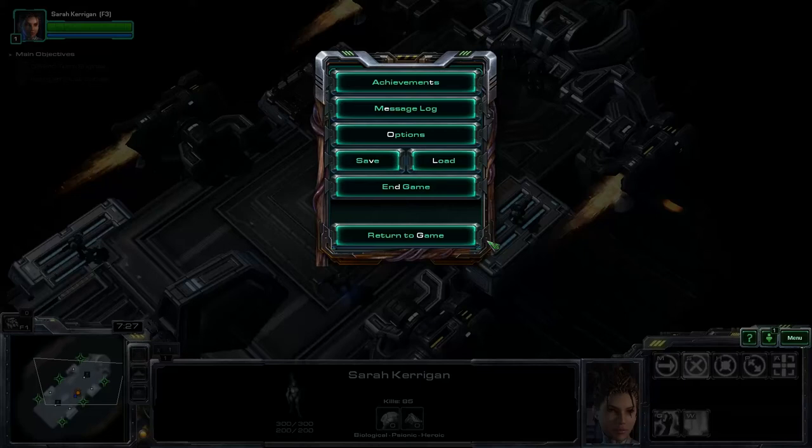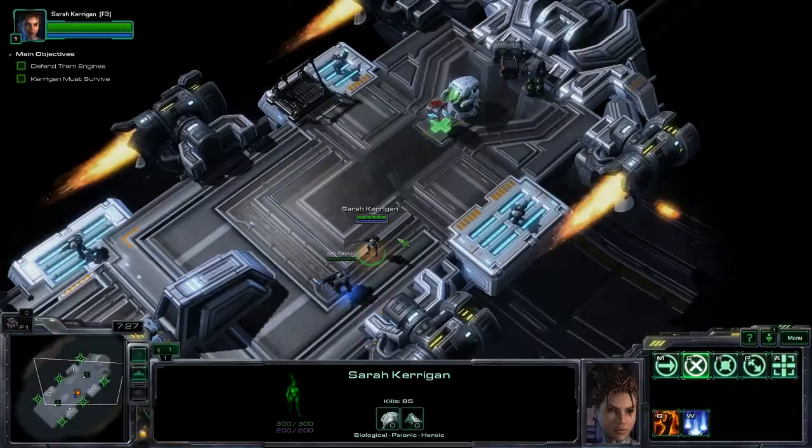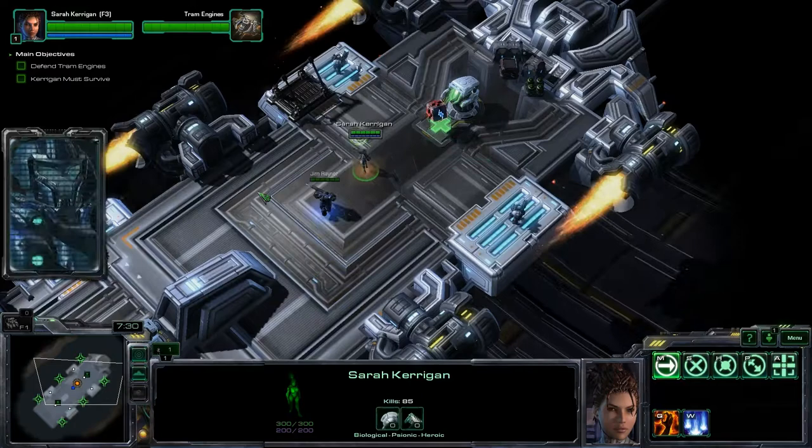This is a video guide for the Full Throttle achievement for the Back in the Saddle mission. We're on the tram now, there are six engines here — you can see them on the mini-map. The idea is to prevent them from getting destroyed if you want to unlock the achievement.